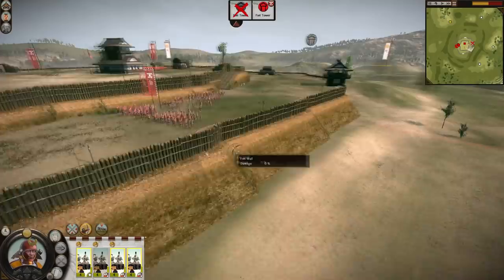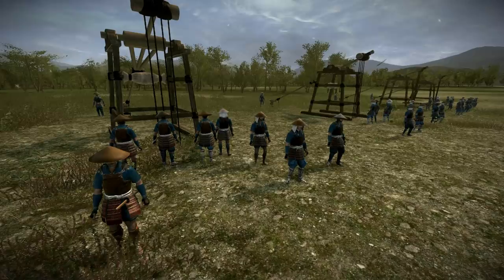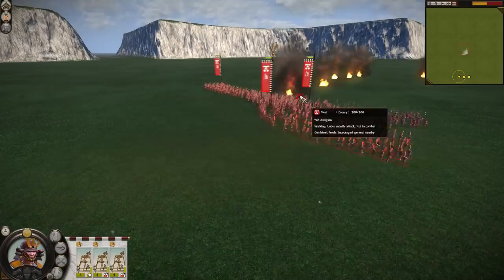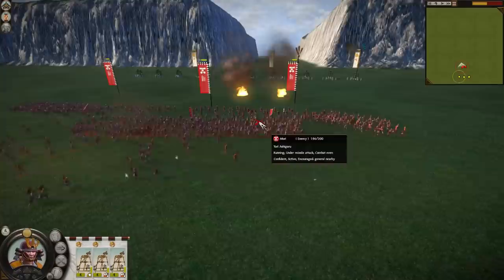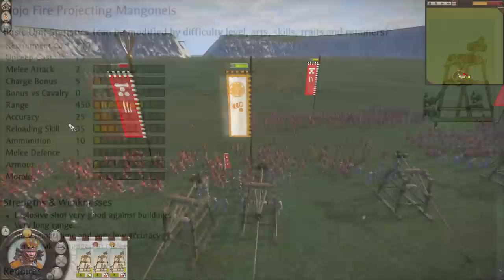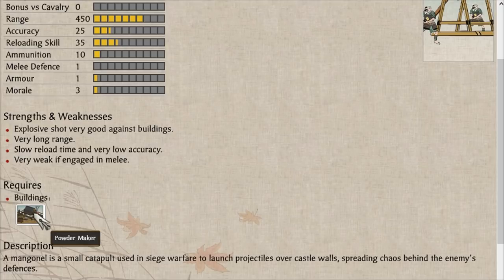Moving on to number 5, where I have placed the almost as bad Fire Projecting Manganels. The manganels also cannot be moved once a battle has started and slow down your movement on the campaign map. Their range is only slightly lower and their accuracy is even worse. Their damage on the other hand is quite a bit higher, and they too make the enemy come towards you even if you're the attacker. The reason I placed the manganels higher is because of the recruitment requirements — they simply require a powder maker, which is far easier to build than what the cannons need. That is literally the only reason, and don't let their number 5 spot fool you either — this unit is utter garbage.